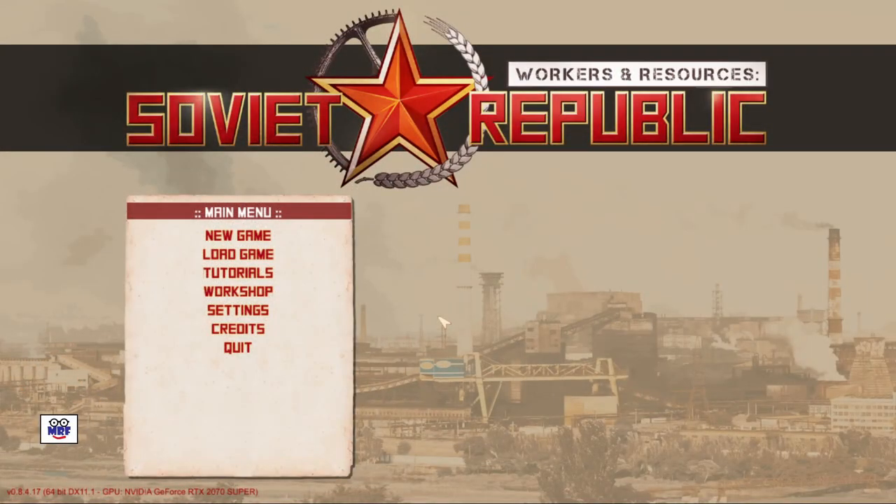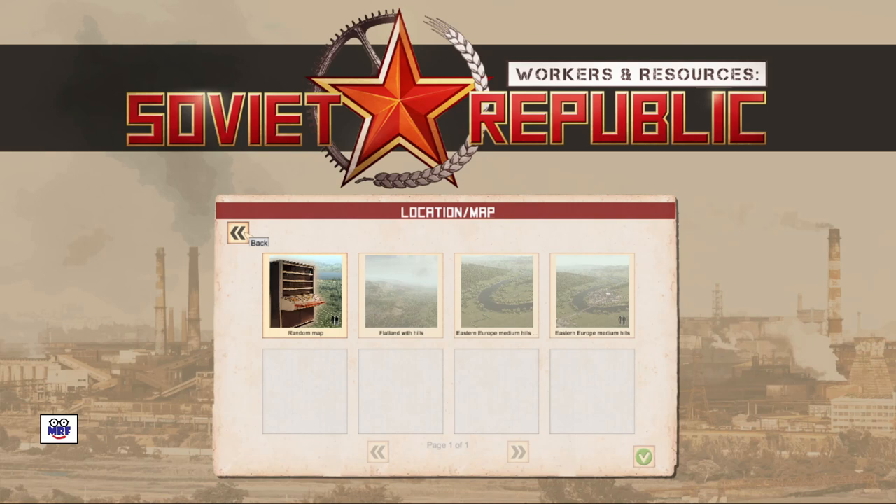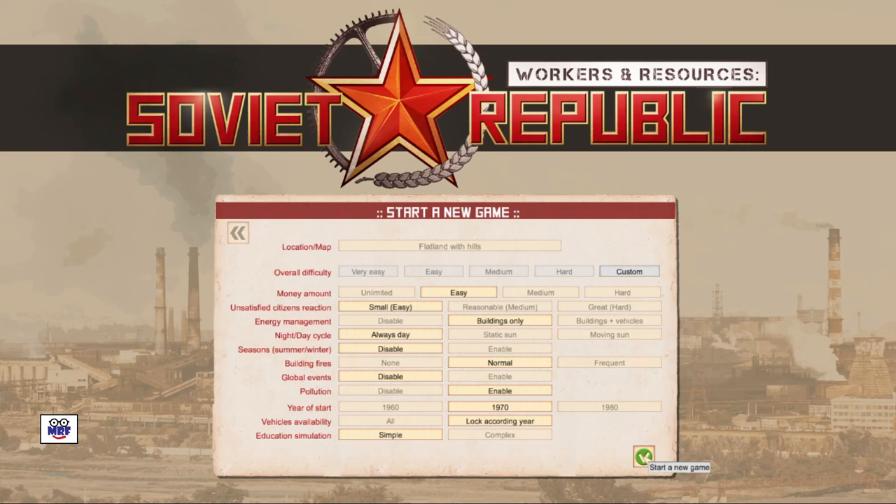Here we are at the main menu of the game. To start, we simply left click on New Game. From here we have a number of options in terms of maps. There's a random map, a flatland with hills, eastern Europe medium hills, and eastern Europe medium hills — I guess that's the second version. In any event, I'm going to pick the flatland with hills. So I left click on that and go down to the check mark in the bottom right-hand corner and left click on that.